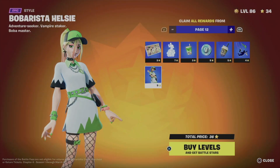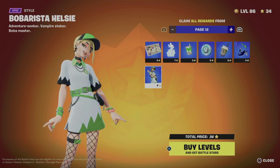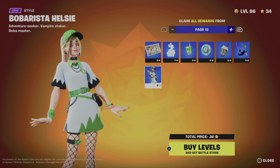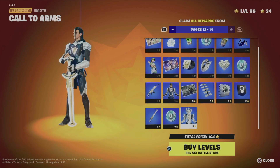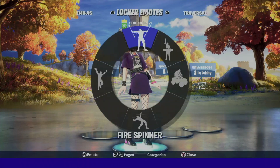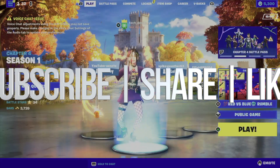Right now I could move on to page 12, but I am missing a few battle stars. It tells me I need a total of 36 battle stars and I only have 34, so I literally need to level up just a little bit more. We still have pages 13 and 14, which is the last one for regular rewards, and then we can move on to bonus rewards. But as far as this video goes, we are all done. If you guys have any questions or comments, write them down below. Don't forget to subscribe and like — thank you!